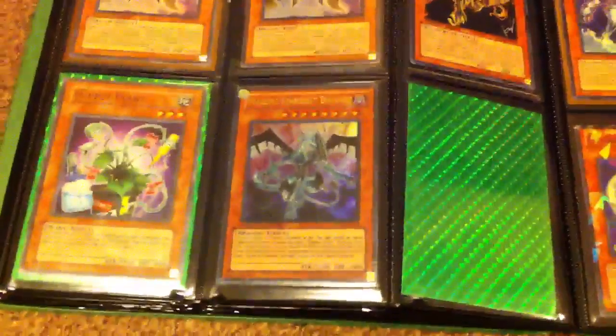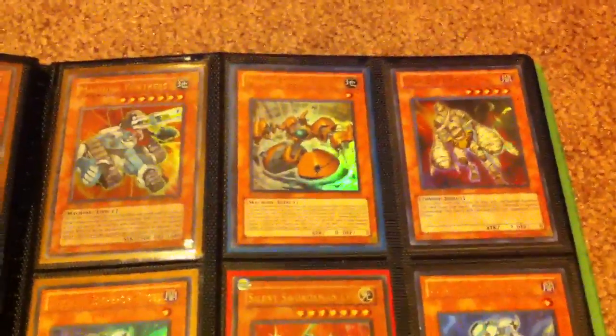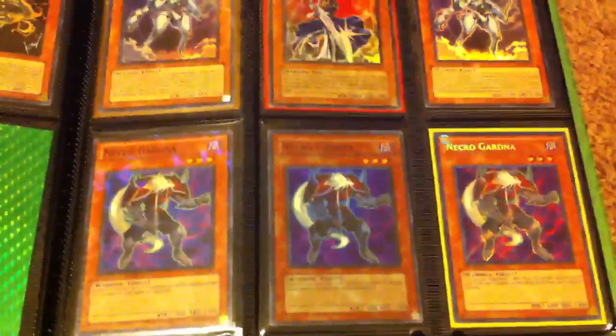I also have a new, updated Wants List there as well. That's Dual Terminal, Super, and Secret.